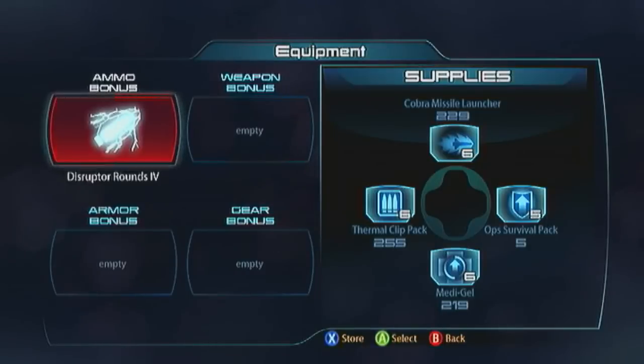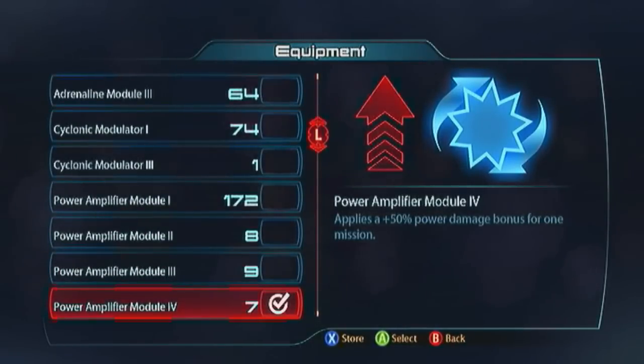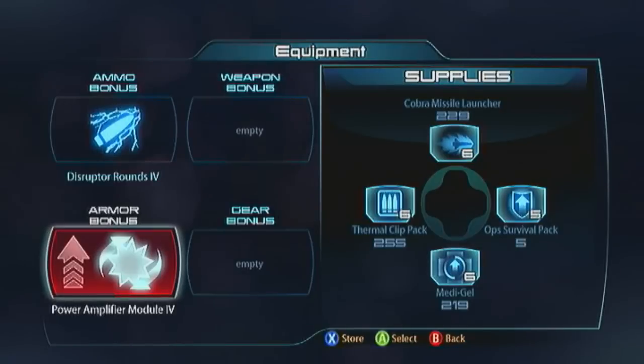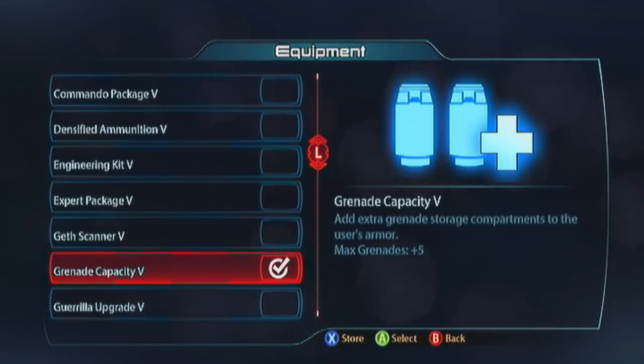For your armor bonus, you can go with a Cyclonic Modulator - it'll make you tougher and help you survive. It's kind of essential against the Geth faction because they'll stagger you and ruin your day, and you'll want it when taking this build to Platinum. For everything else, take a Power Amplifier - that's another 50% power damage on top of everything we're building, so we're going to just wreck stuff with our lift grenades. For your gear bonus, take the grenade capacity - we are all about our grenades.